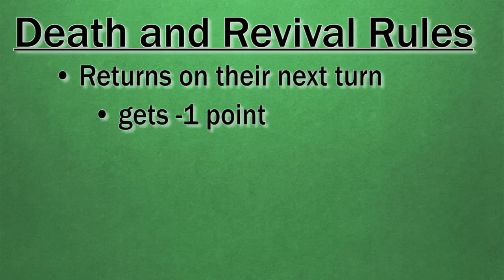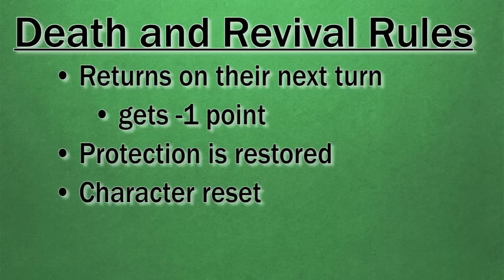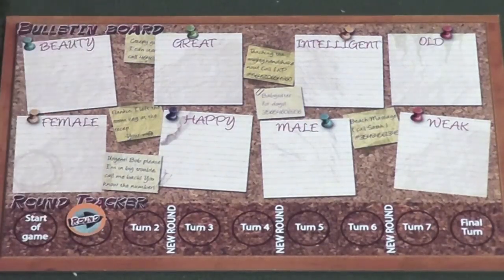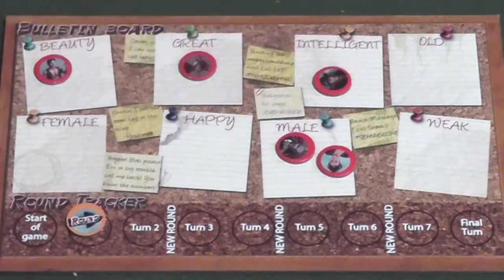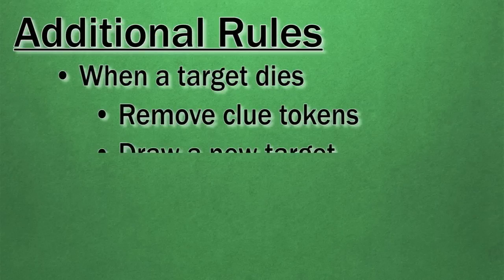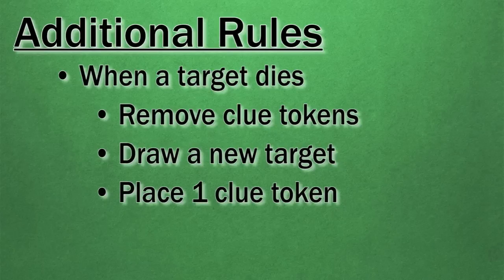The turn after an assassin is killed, they receive a minus one point token and return their miniature to the play area on any green location. All returning characters have their protection restored, need dials reset to zero, and health marker returned to the top leftmost space. If your character was killed due to being called out as a killer, you discard your target card and draw a new target from the previously set-aside deck. After each player has played twice, a new round begins, the round tracker advances by one, each player draws two new hidden action cards, and each assassin places one clue token on the bulletin board describing a trait of their target. Once a target is dead, the assassin removes all their clue tokens and draws a new target, immediately placing one clue token for the new target.